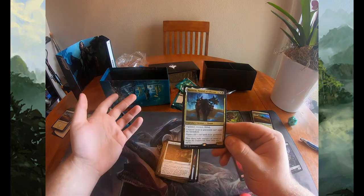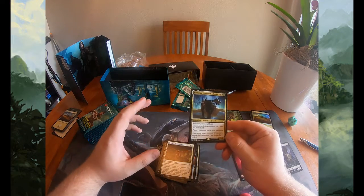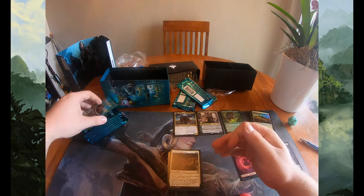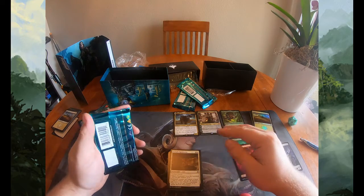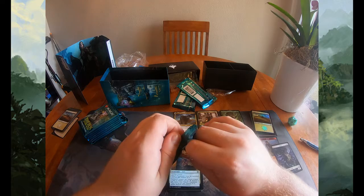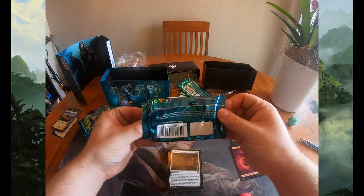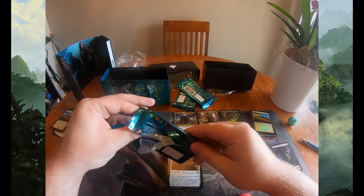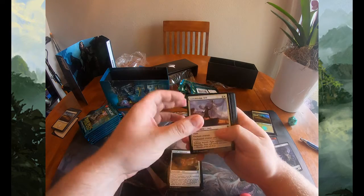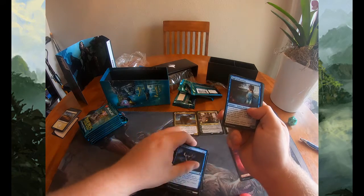Let's talk about Kunoros real quick — for three mana you get a 3/3 with vigilance, menace, and lifelink, and he shuts down casting stuff from your graveyard, which is a major part of this set. He's actually really good at hosing what most other strategies are doing in this format. I really like him in limited — once your opponent finally does remove him, you've usually gotten to a point where you can do your own graveyard synergies, or you've drafted around him with a black-white enchantress or even Abzan enchantress style deck.